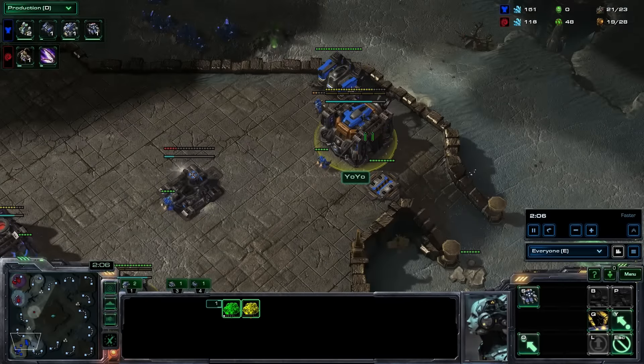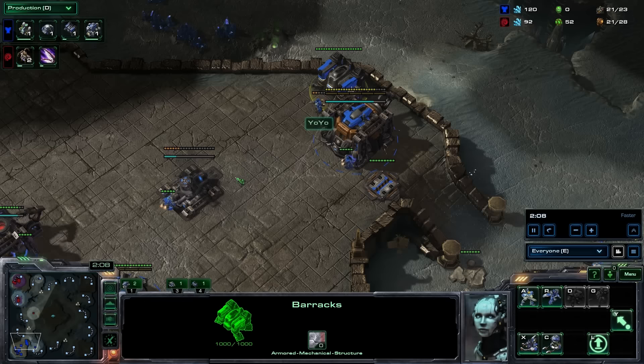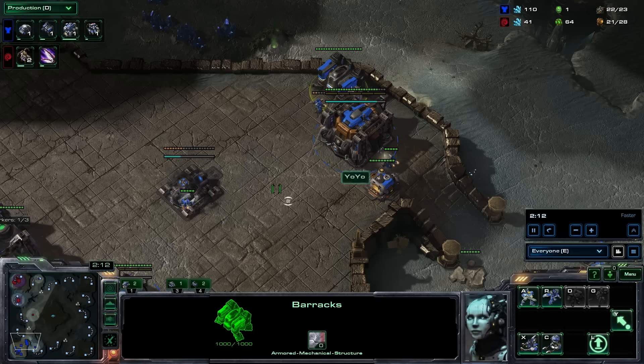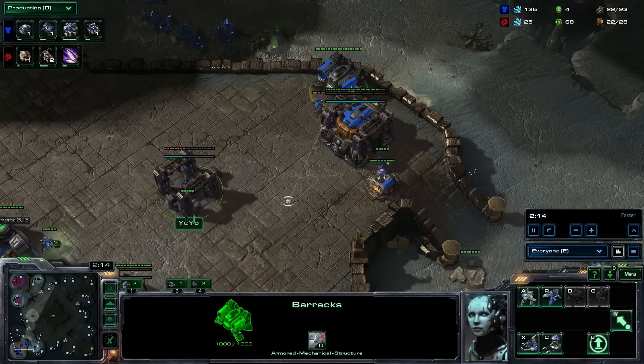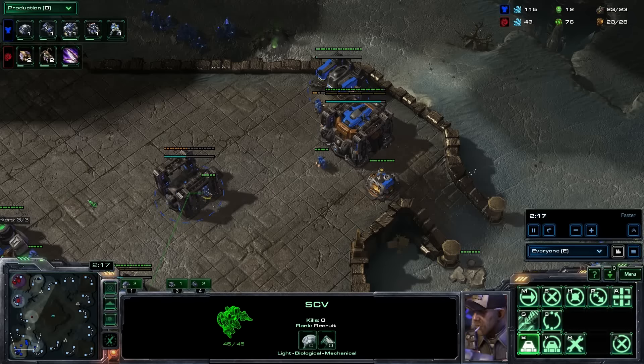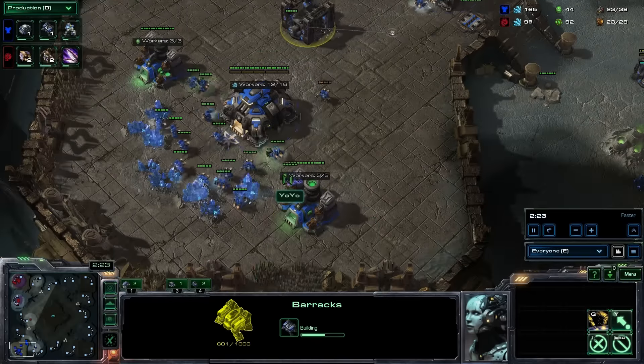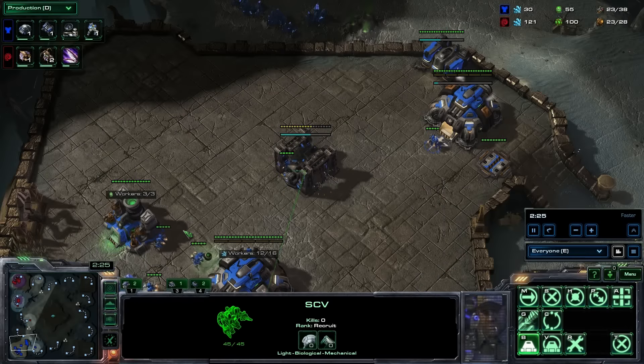Yo-Yo here is going to go CC first, and then go into two Barracks. Most Terran players will go CC first, into one Barracks, into Reactored Hellions, and into a third - an immediate third. If they do this, this build will win 100% of the time. You will win 100% of the time. It's a straight-up hard counter.